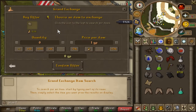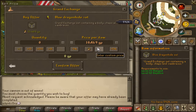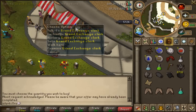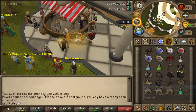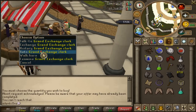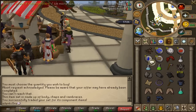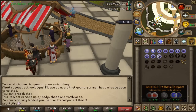Alright, let's get the blue dragonhide set. I'll just take the chaps out of it. I'm going to go for 15 to 20k just to be sure I'm going to get it. Let's go to the collect window and quickly grab all this stuff. And exchange this set. Alright, let's head to the Fishing Guild — I'm sure there's a teleport there but I can't remember what it is, so I'm just going to go to Ardougne and run north.